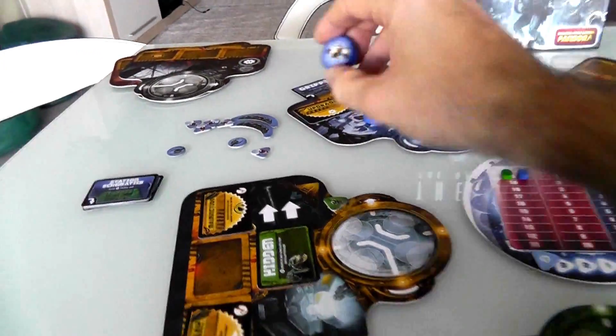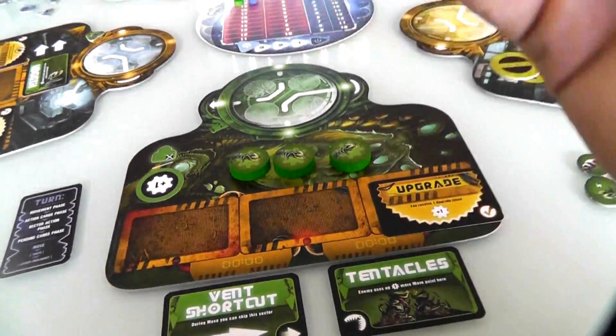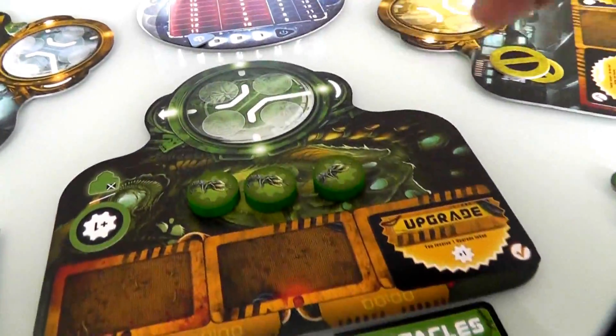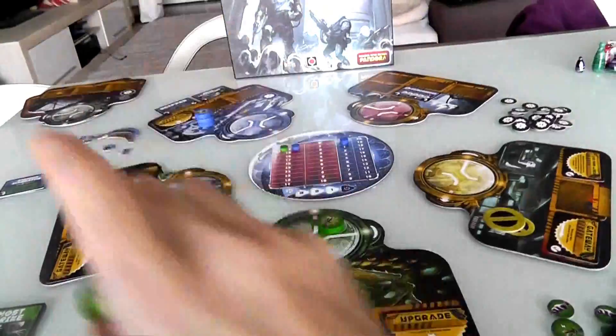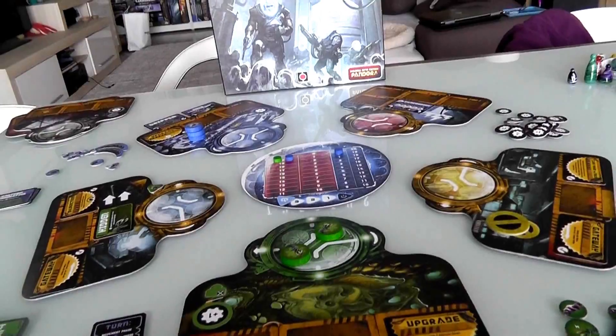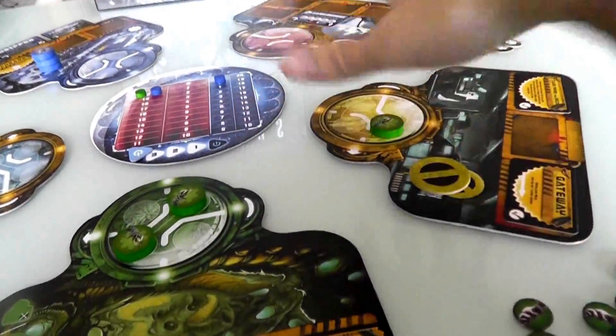I've got these three markers and I put two of them in my starting sector. Now the other one I could put any place — my starting sector, Jen's sector, anywhere. I think I'm going to put it over here in this sector right next to my sector, for reasons that will become clear shortly.